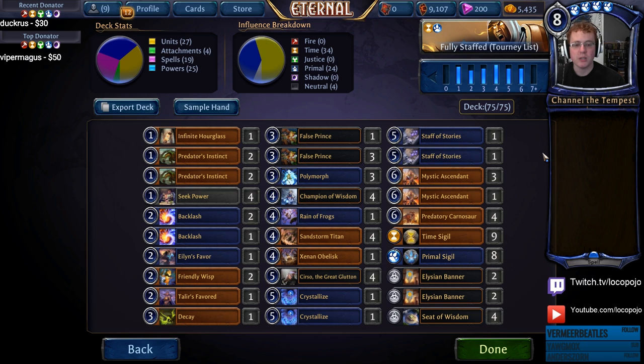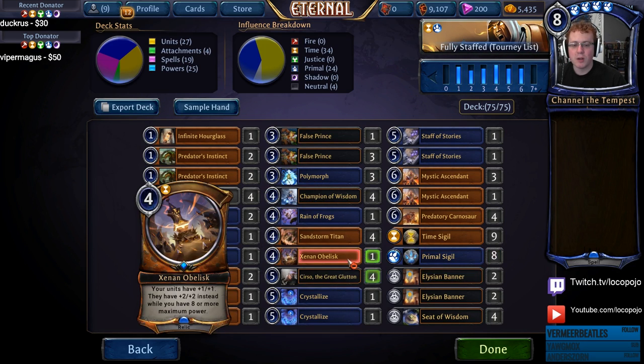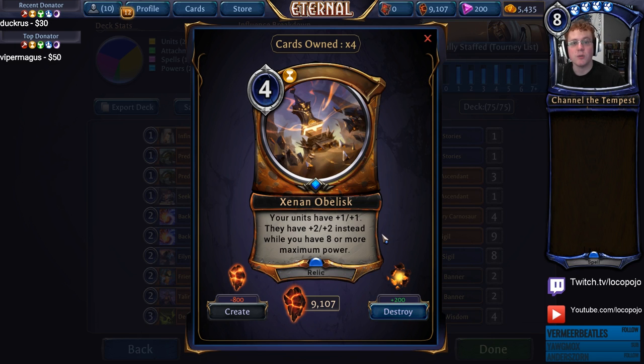Your opponent will often have removal for the first two to three of these cards, but if you're playing four, five, or six of these guys, eventually you're going to pressure them out. False Prince is the 5/5 that turns into a 1/1 frog when a spell is played directly on it. It's hard to get good three-drops for Elysian midrange — Ageless Mentor is a little weak — but False Prince gives you that 5/5 with Overwhelm, which is an extremely strong stat line. It can be Levitated or Vara's Favored, but it has an advantage against Vanquish, still leaving a little frog you can buff with Xenon Obelisk. We run one Xenon Obelisk — it's more important to play units and wear down removal — but it's very good at breaking stalls.